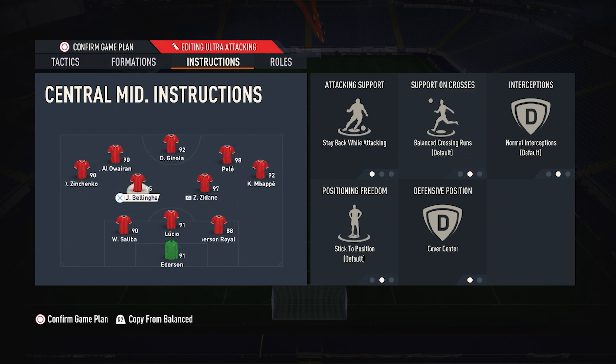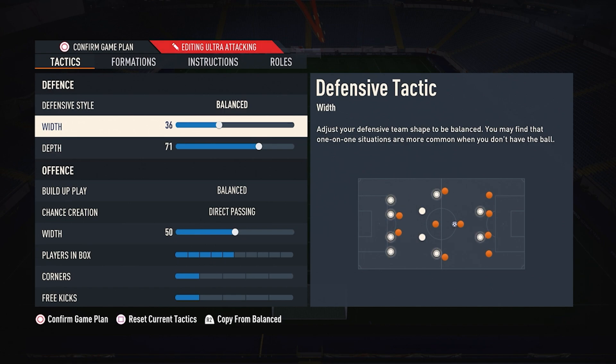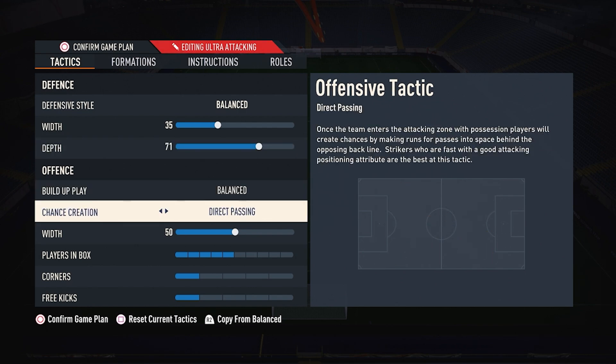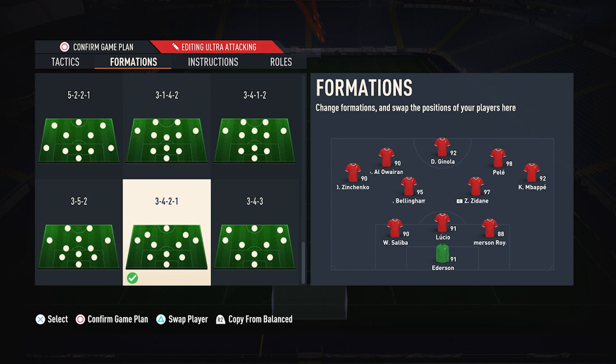It's a pretty neutral formation. For the tactics for this formation, we tried 45 width but we are going back to 35 width; our depth is going to be 71. Our build-up play is going to be balanced, our chance creation is going to be direct passing, we are going to use 50 width. In this formation, once you are with the LF, often the LM and the RM will give you overlapping runs — this is what makes the 3-4-2-1 so good.